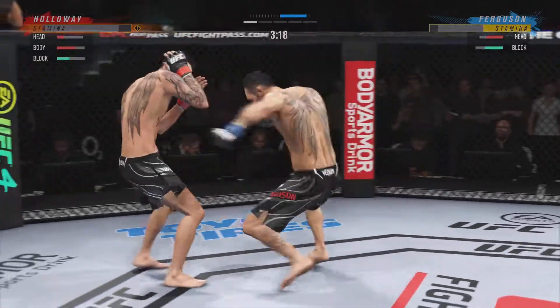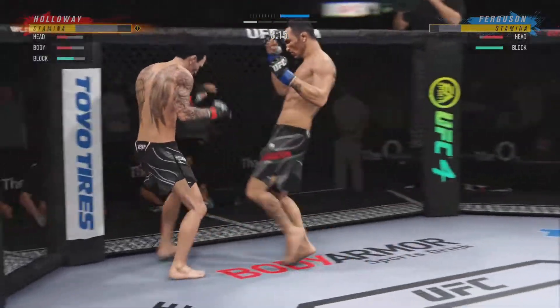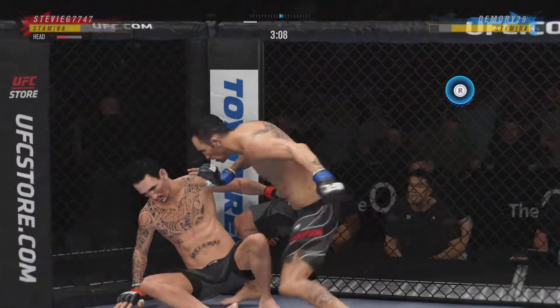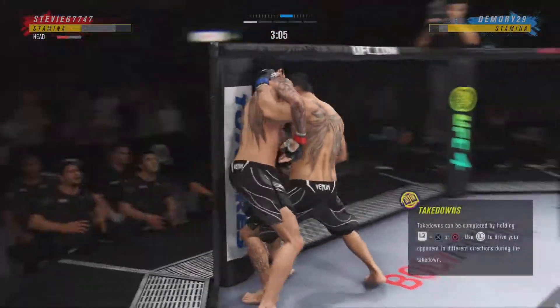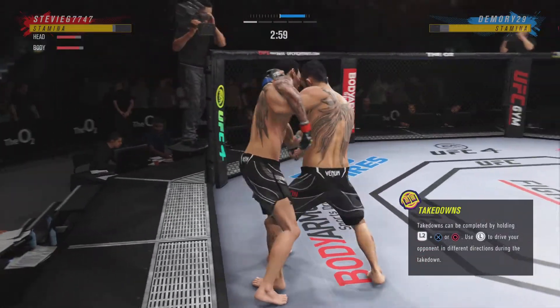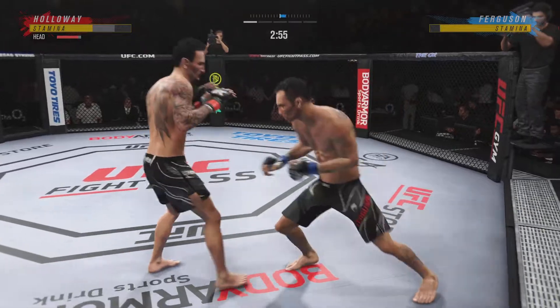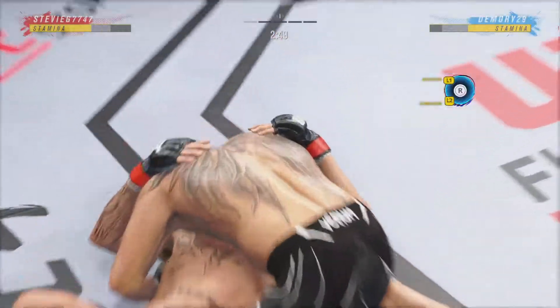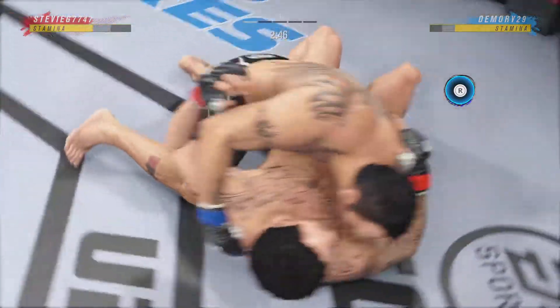He needs to start looking to finish now because he's got his opponent in very bad shape — hooked up really bad. These are some excellent ground and pound strikes here. There's an efficiency with which he operates in these situations. He knows exactly when to throw, exactly when to hold, and it's allowing him to really control the grappling aspect of the fight.